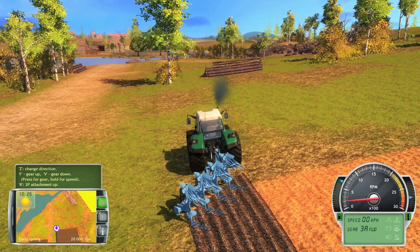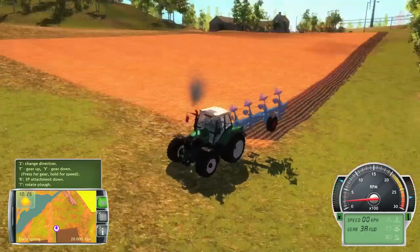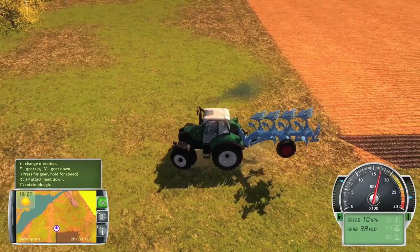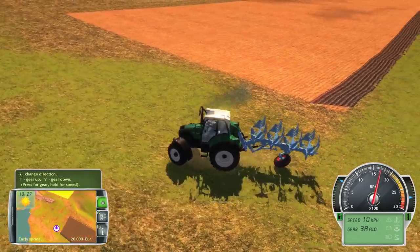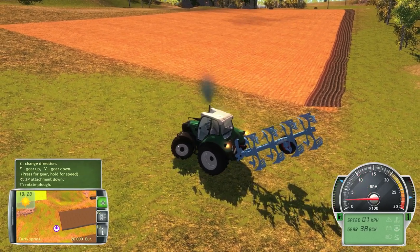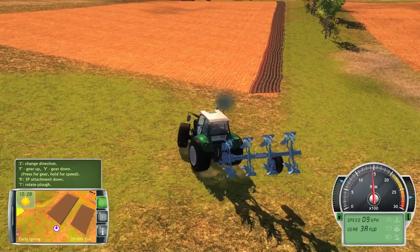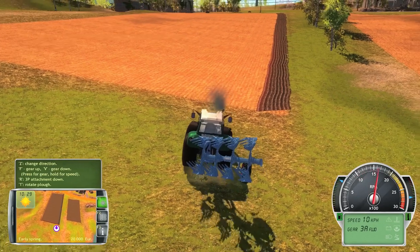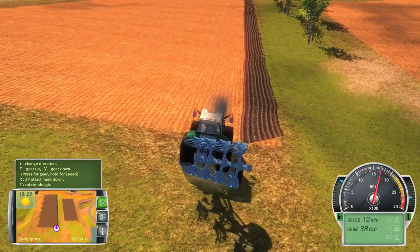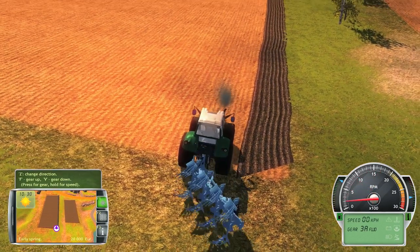How do we lift it up again? R — there we go. It's mostly straight. Mostly. Alright, I'm going to rotate the plow around to the other side. The gear shifting thing — I don't know if I like that or not. It's kind of like, really? Do we really need to shift gears?